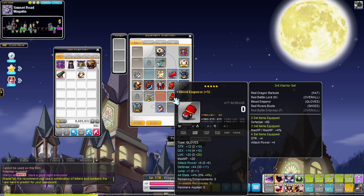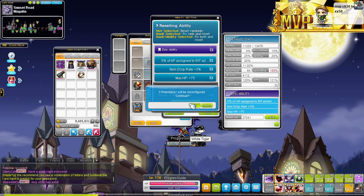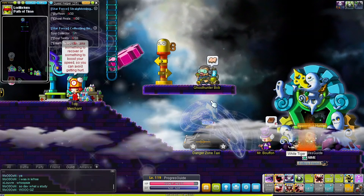You can also reroll your inner ability to try and get some higher stats. After all that is done, we finally move to the Ludibrium Clock Tower and do the Papulatus prequest — because unlocking more bosses means more boss crystals, which means more mesos.